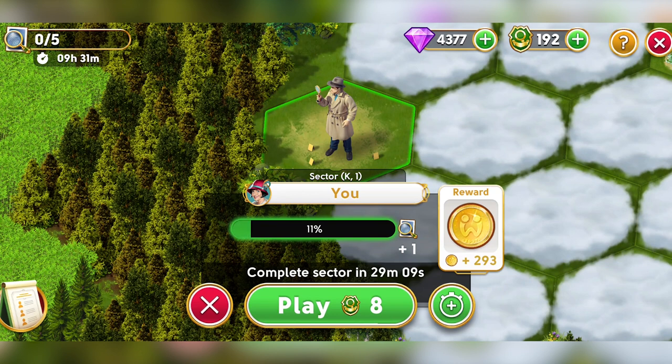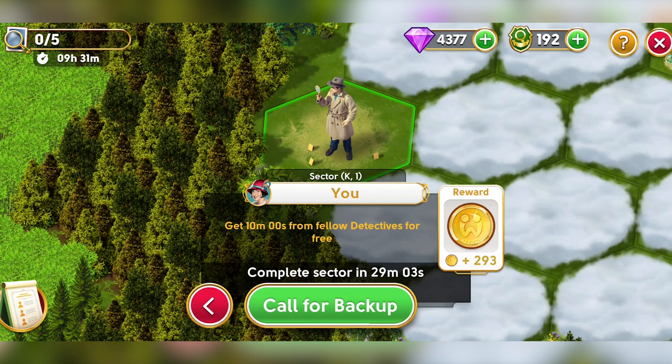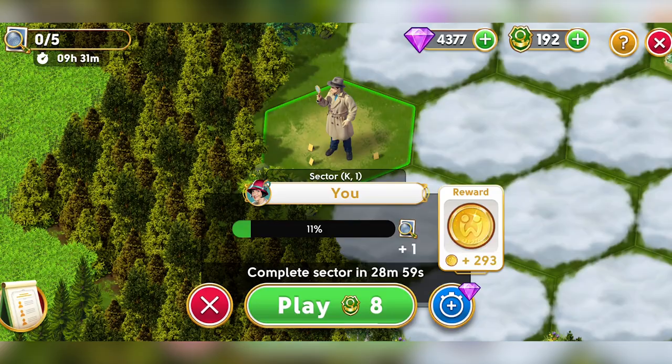Besides the badges, it's essential to keep an eye on time. Ask for time on your sector and reply to as many time requests as possible during your meeting time, while you know everyone is active. Don't wait for the timer on your sector to start running out — do it as soon as possible.